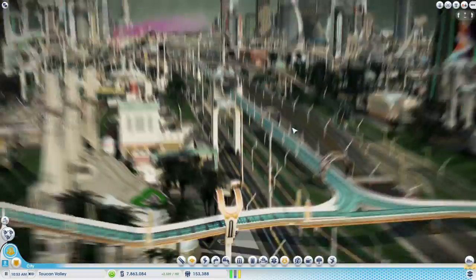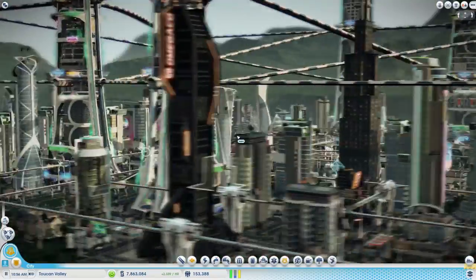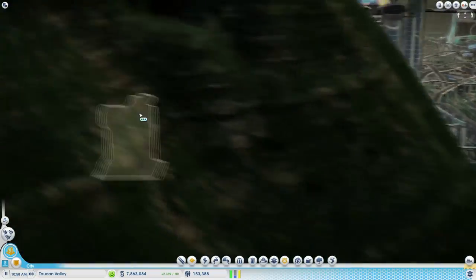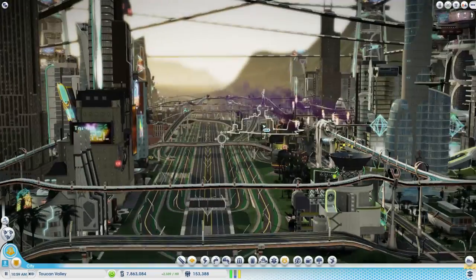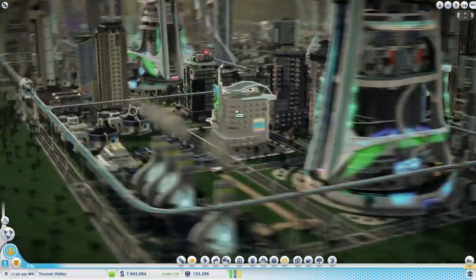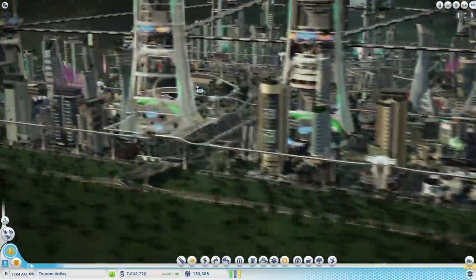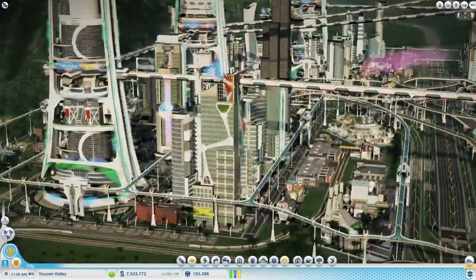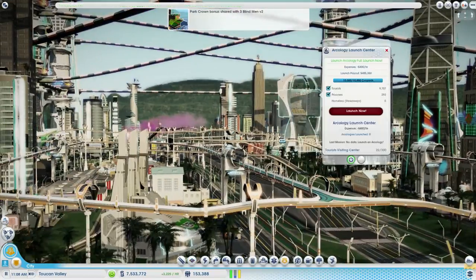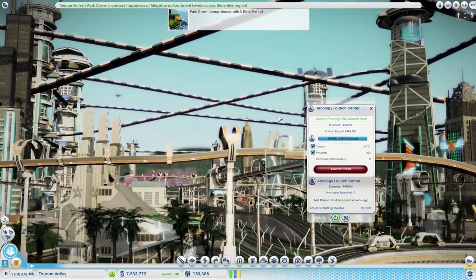Let's just do it right here where we can see the general city. Or maybe here on this side — well then you can't see the Launch Arcology. Let's just do it on this side then. We can barely see it from here. Alright, I'm gonna launch this thing now.